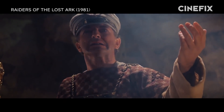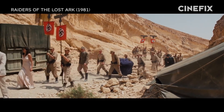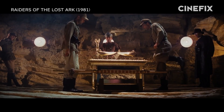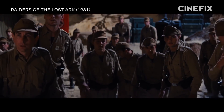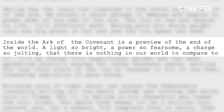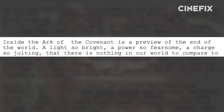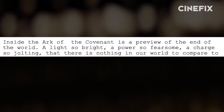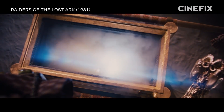The Wrath of God sequence was a fixture in screenwriter Lawrence Kasdan's scripts, with the Nazis always bringing the Ark to a remote island base to perform the ritual opening. Once open, however, the details were a little less concrete. Even in Kasdan's 1979 third draft, he described the inside of the Ark as a preview of the end of the world — a light so bright, a power so fearsome that there's nothing in our world to compare it to. That description is as powerful as it is vague.